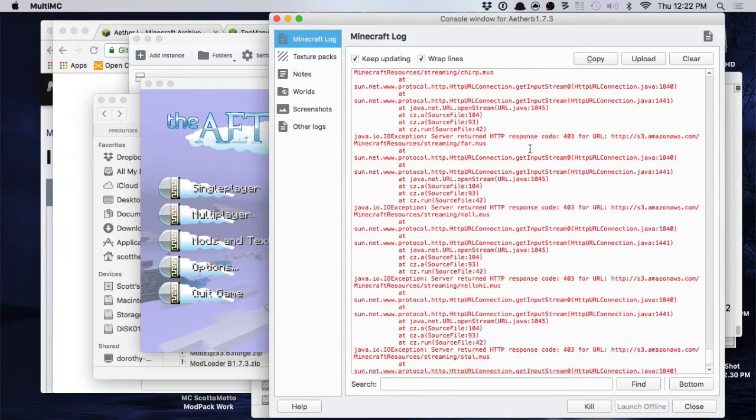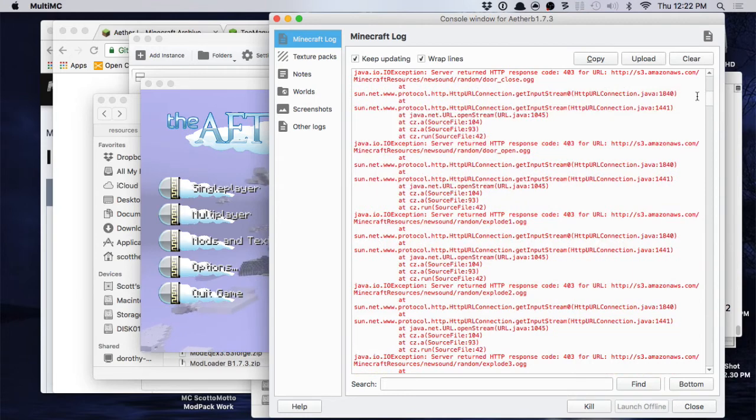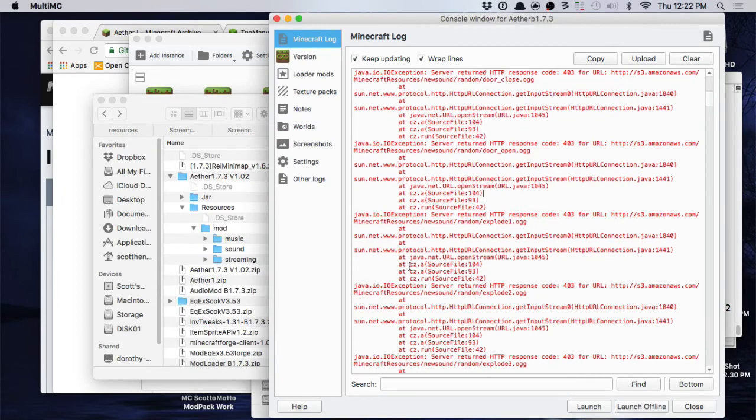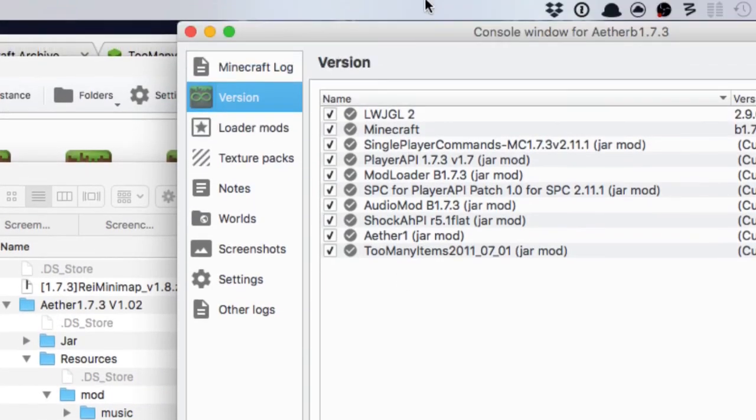You will get errors along the side — it's trying to pull down the sound files. Nothing you can do about it. You can see it's looking for a bucket on Amazon AWS and can't find it because the permissions have been changed. Anyway, I hope you enjoy that — it's pretty simple to do once you get it all set up, and super fun to play. There's the final mod list. This is Scottomaro — thanks so much for watching, have a great day!